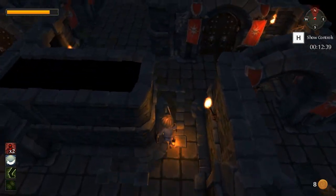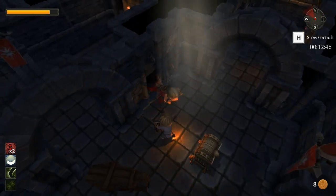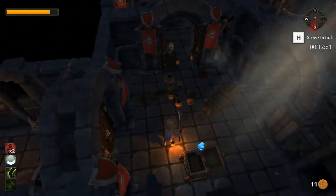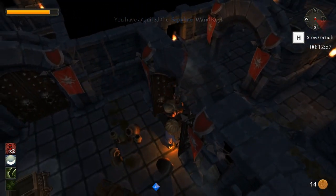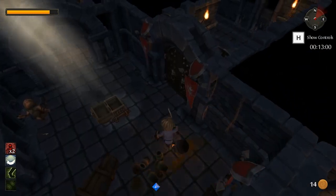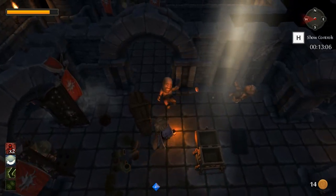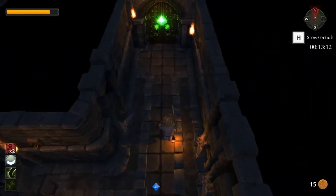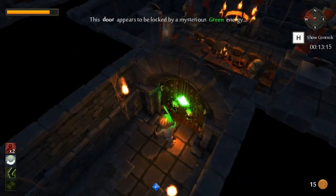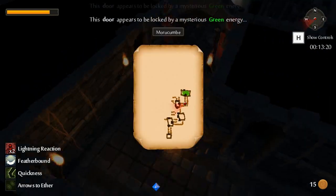We want to clear this floor as much as we can. This chest is special because it doesn't just have loot in it - it actually has a scepter. The scepters we can use to unlock the doors coloured with that gem, only for this level. Like Doom - key cards and skull keys only work for that particular door. Like that one - can't open it. There's a lot of cool stuff in there though. We'll be back.